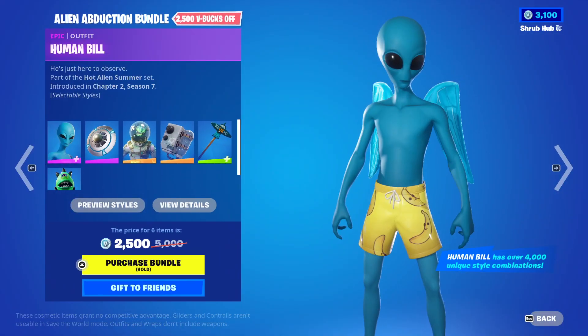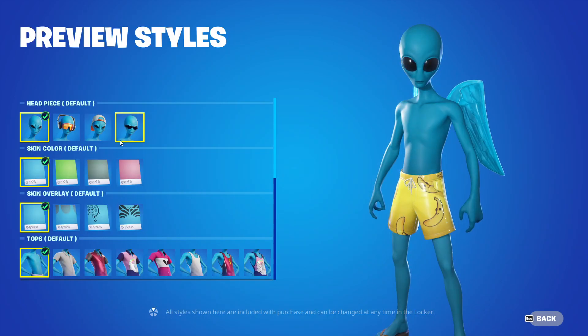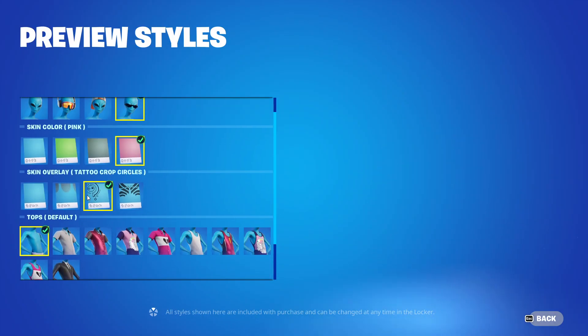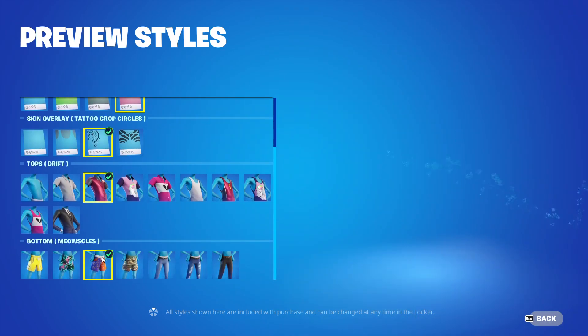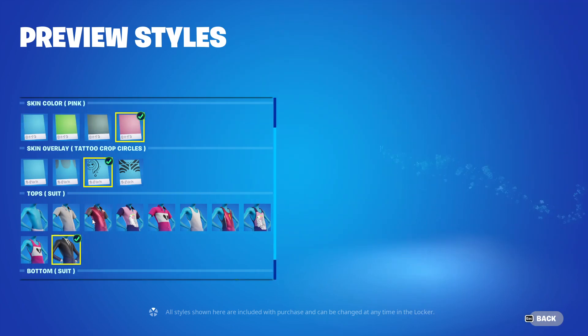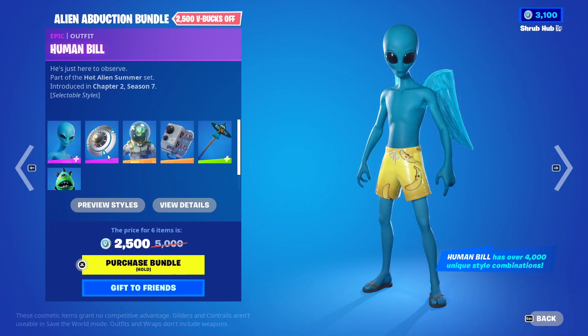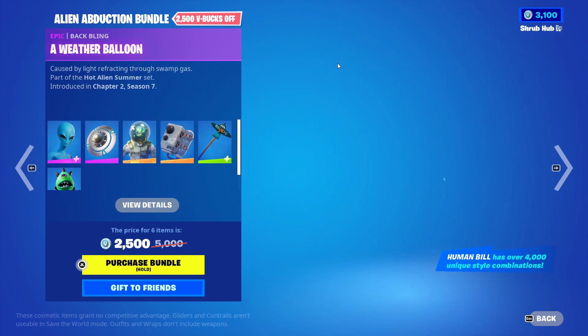First, we have the Alien Abduction Bundle with the Human Bill Skin, which I was using in Season 7. Human Bill is customisable — you can choose headwear, colour of skin, tattoos, shirts and shorts or pants. It's pretty nice, you can customise them a ton, so yeah, it's pretty cool. It comes with a weather balloon back bling, pretty nice.